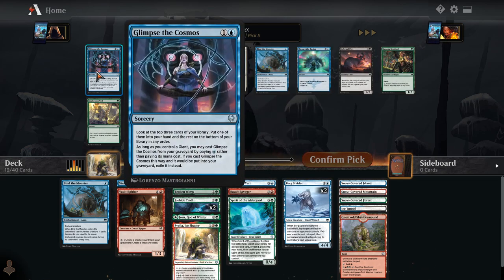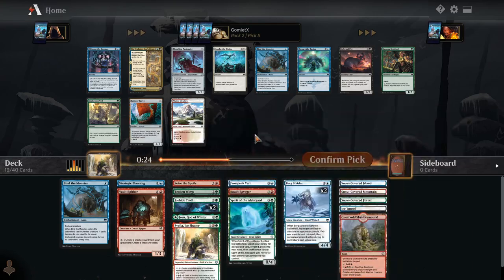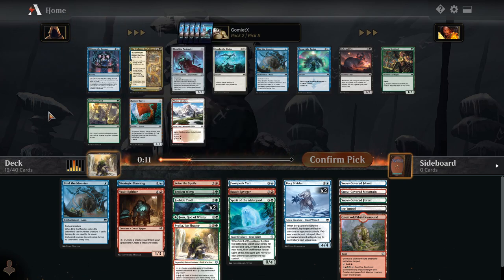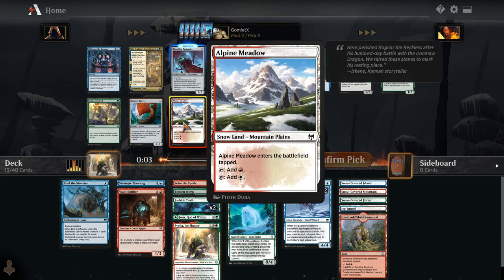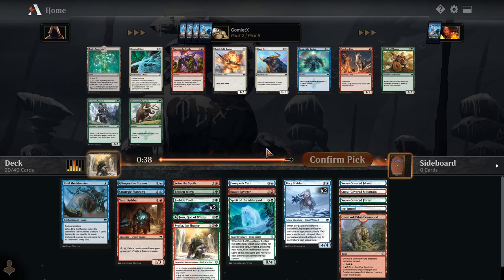I do like Alpine Meadow here, but there's also Glimpse the Cosmos — we have double Bergstrider, and we could pick up some shapeshifters or changelings in blue. That would help the Glimpse. I think this card is really good — look at the top three, draw one of them, and then you do it again when you have a giant on the field. But we do have that red snow source. We're seeing a lot of snow lands here. I'm going to hope I can scoop up these snow lands later in this draft. And now they're starting to disappear — that gets me a little worried.